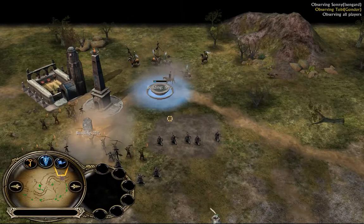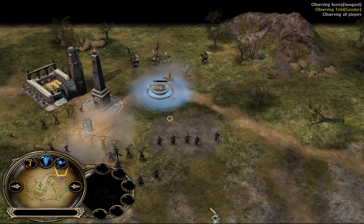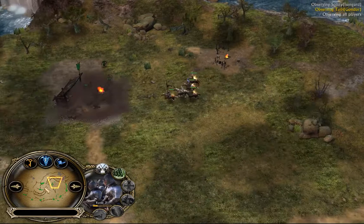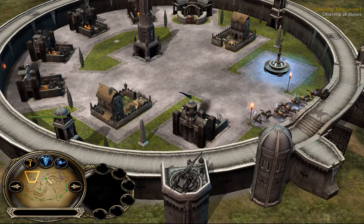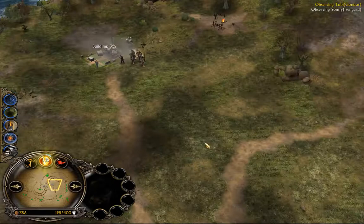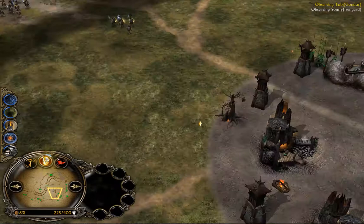He needs a bit less than a point for Army of the Dead, and he barely lost anything there. Look at this — the archers are still on full health. The horses took a bit of damage, but they're still intact. He's got five horses altogether. Excellent situation for Gondor — he's about to have Army of the Dead. He needs less for AoD than Isengard needs for Reign of Grond, so that fight really made him catch up. It's really brilliant.